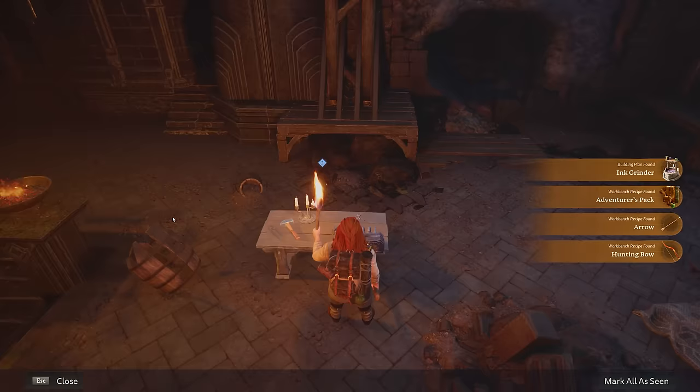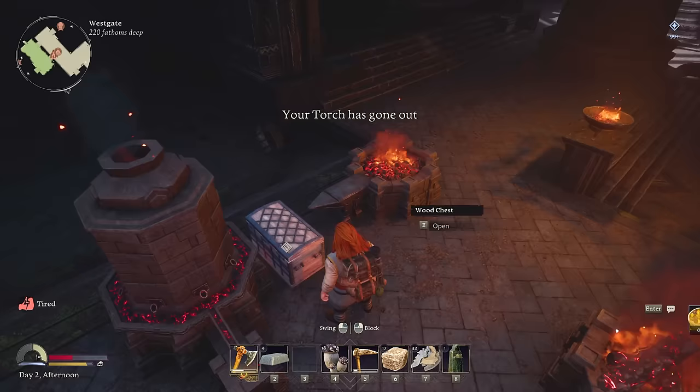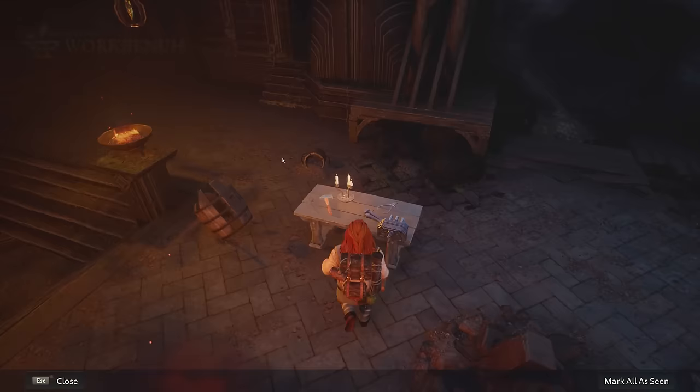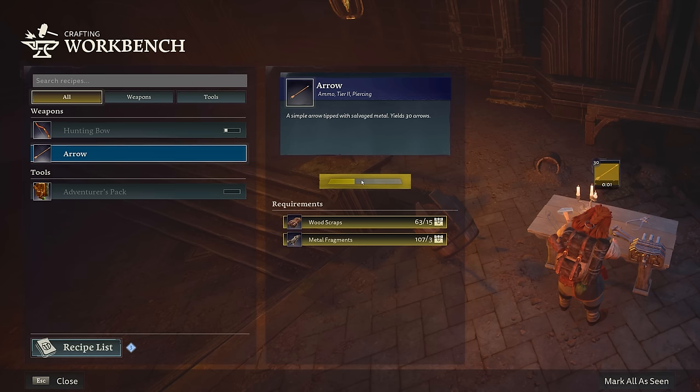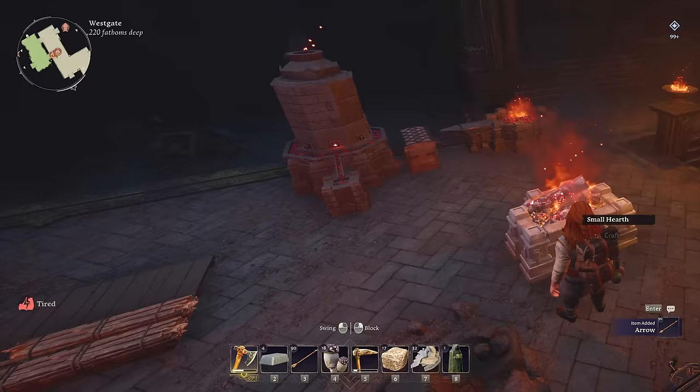Right there looks good enough to me. Ink grinder, adventurer pack, bow and arrow — yes sir! That'll help us take down the bear for sure. Adventurer's pack needs eight hide — I have hide scraps but not regular hide. Maybe we get the hide off of the bears? What do we need for the bow? More elven wood and hide scraps, and then a whole bunch of arrows. I'm going to make a ton of arrows right off the bat, then scoop up a little bit more elven wood.